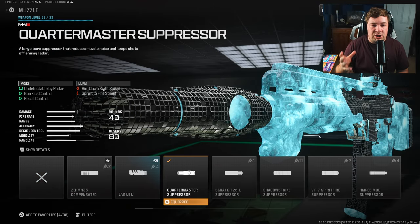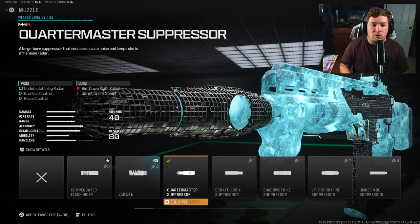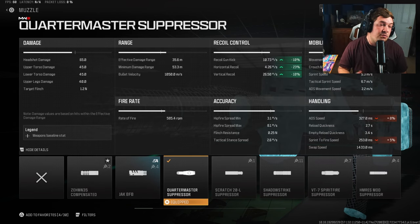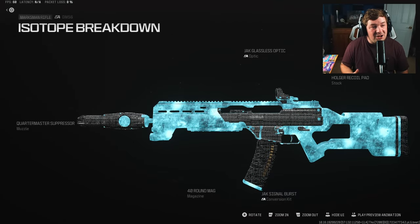Our final attachment is the Quartermaster Suppressor. I've talked about it — recoil control and the ability to stay off the mini-map. It gives a ton of recoil control: 10% to gun kick, 10% to vertical recoil control, and 23% to horizontal recoil control. This attachment alone really helps this weapon and will increase your ability to one-burst kill simply due to accuracy factors.